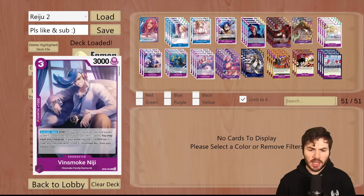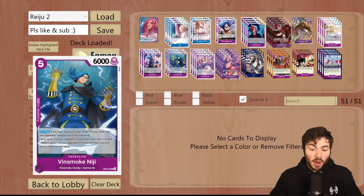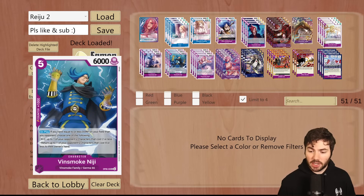Next, I'm running 3 of the Vinsmoke Niji. This is a 3 cost, 3,000 power, activate main Dawn minus 1. You may trash this character. If your leader has the Germa 66 type, you may play up to 1 cost 5 Vinsmoke Niji from your hand or trash. The 5 cost on-play, if you have equal to or less Dawn on your field than your opponent, choose one: KO up to one of your opponent's characters that cost 2 or less, or return up to one of your opponent's characters that cost 4 or less to the owner's hand. Both effects are amazing — you can take out a searcher or bounce annoying blockers like Borsalino back to the opponent's hand so your 5-power leader swing goes through.